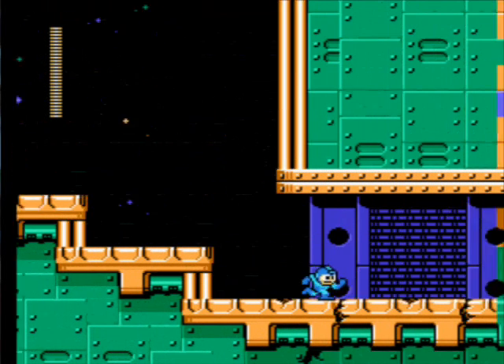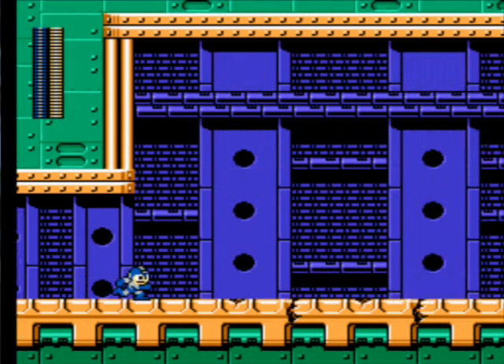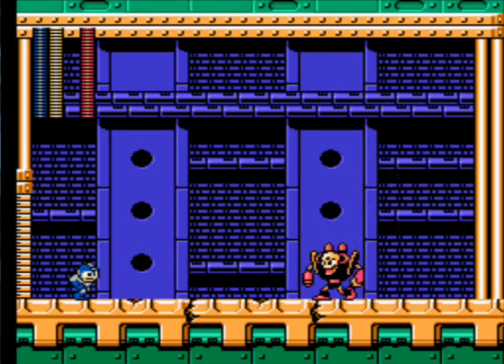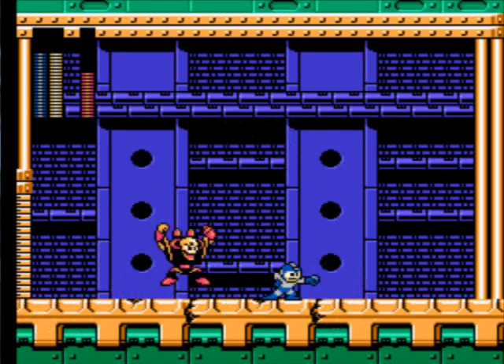Here we go, this is it — the final boss of the stage. We need to use Hard Man's power here — Hard Man Knuckle. And yeah, it's Crash Man coming down. He looks actually quite different in this game — he looks more pink than red, whereas in Mega Man 2 he looked red. In this game he has a texture change.